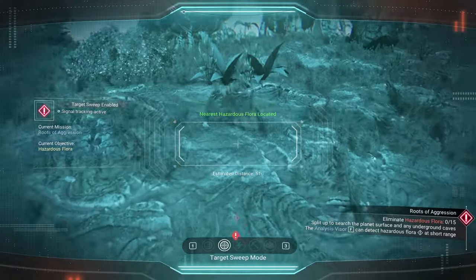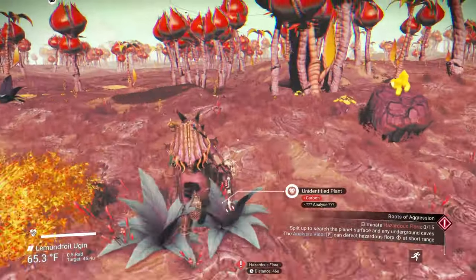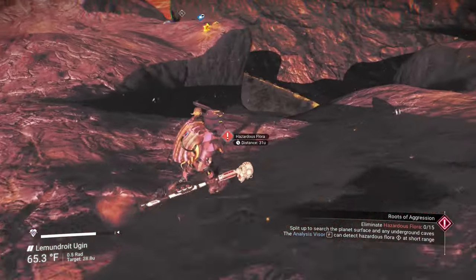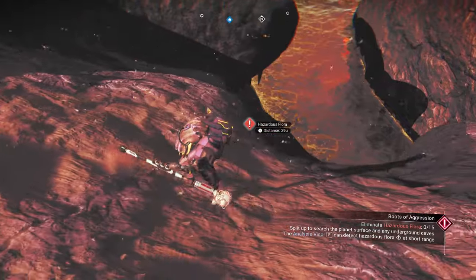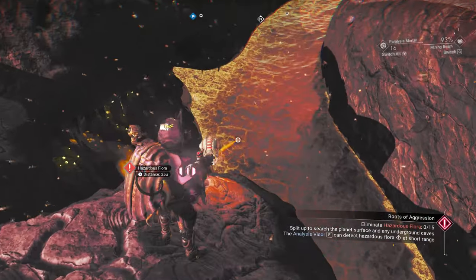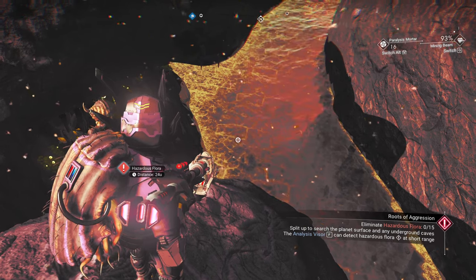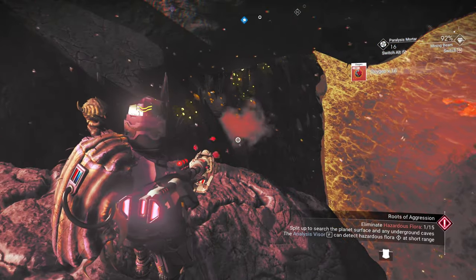It's finding something in this general direction right there. We have a steep hill here — it looks like it's just inside this cave, or this canyon, on the edge of the water. There it is right there. You can use any weapon you want, but for hazardous flora the best one to use would be your mining beam. Mine should take this guy out rather quickly. There we go, he's gone.